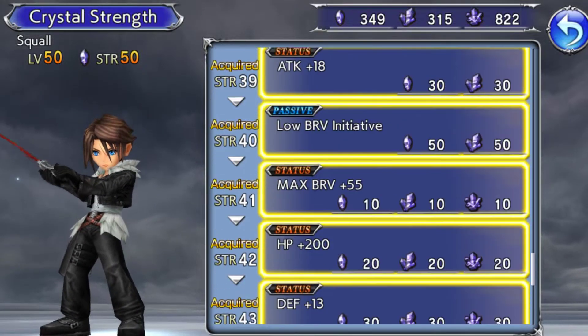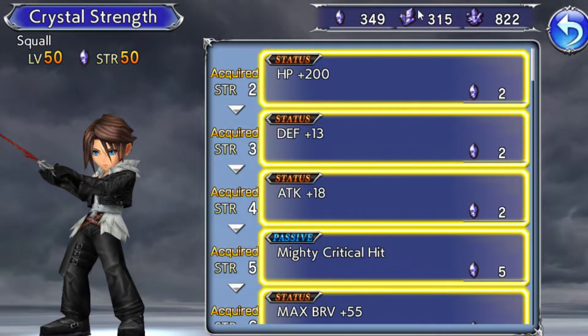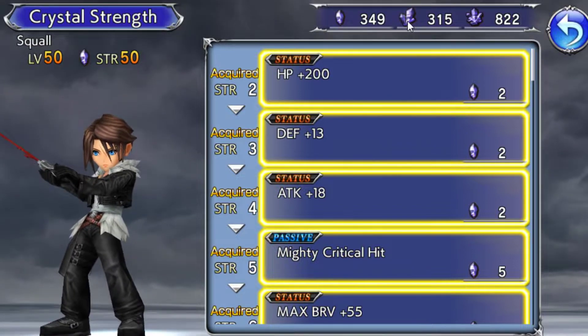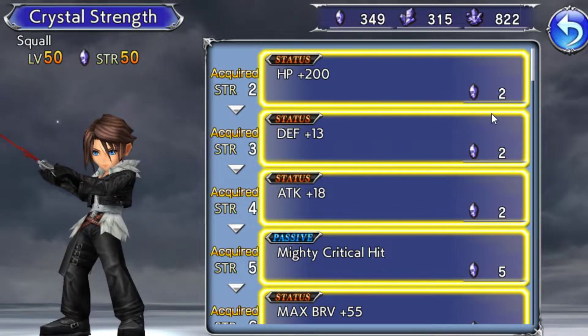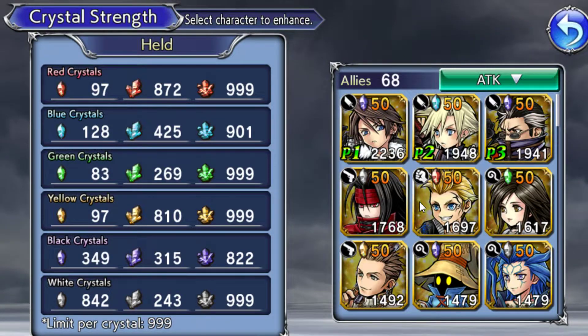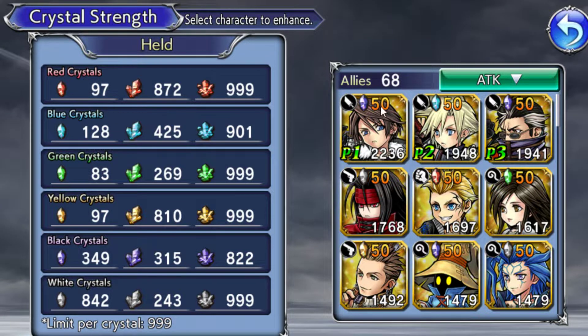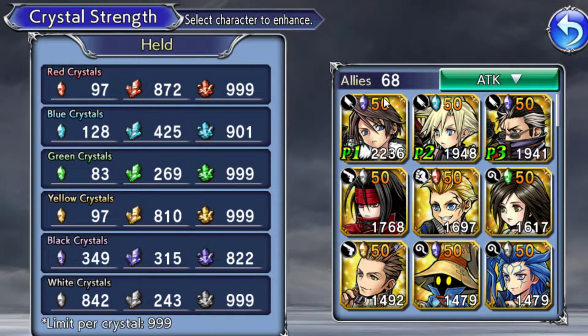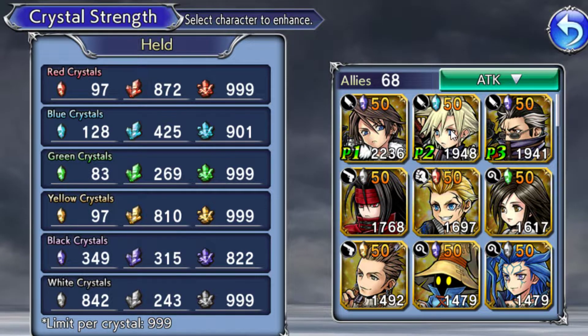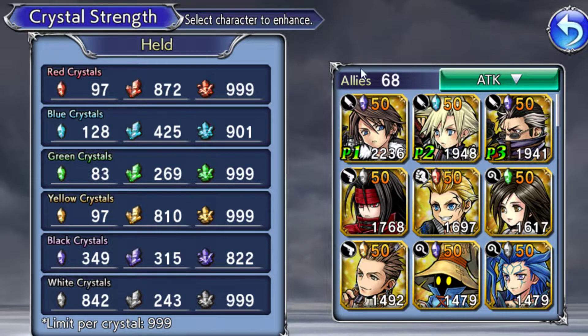The different colors correspond to crystal strength enhancements. Go into a character, click Enhancements, and you can see all these abilities. When you level up you unlock the ability to get these, but you need the crystals. For example, it shows I need 300 small, 300 medium, and 800 large ones. You want to get all of them unlocked, especially if you like the character. They max out at 50 — that's the most important thing to get a character to, more important than max level.